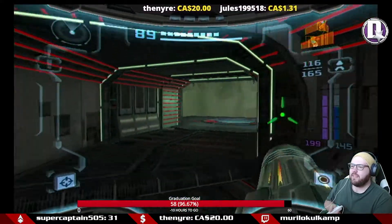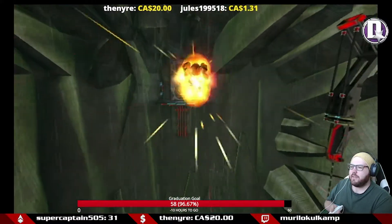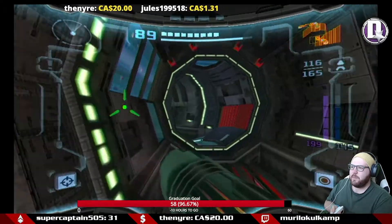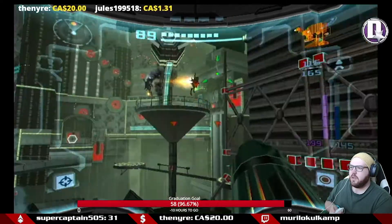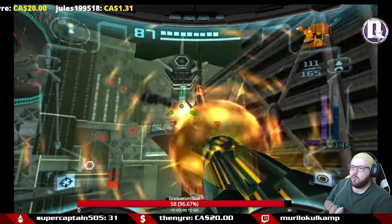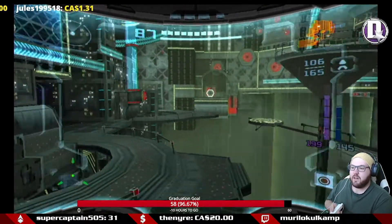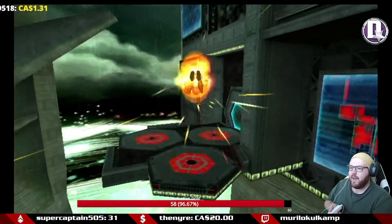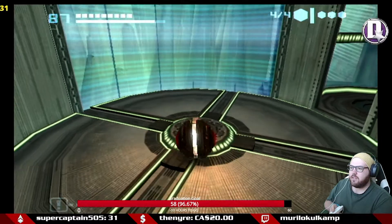It does give you great distances to travel — one, two, three, four, five. We can now cross these big chasms. We're going to eliminate all those guys and head back down this elevator shaft to get ourselves that key.